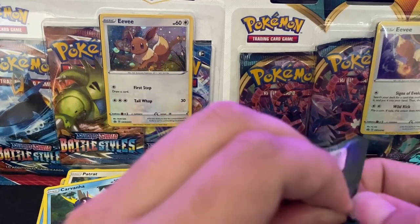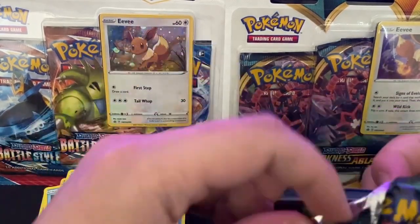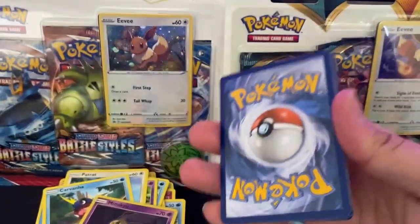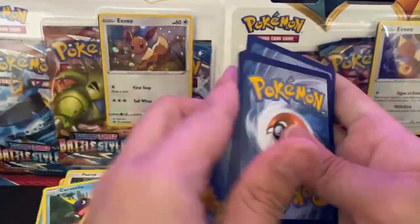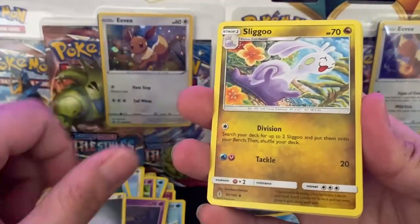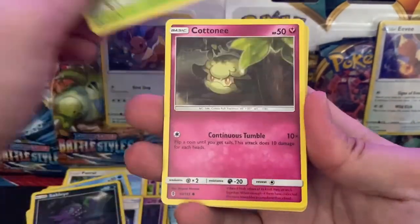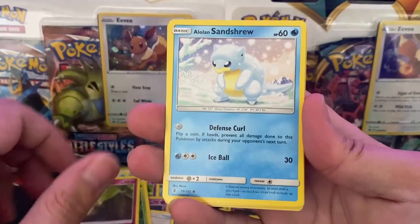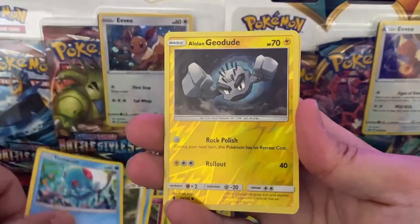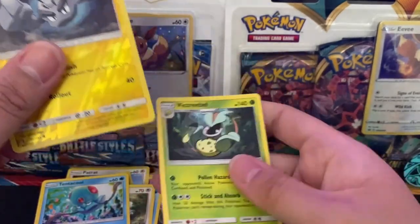Hope we're lucky. It's fine if we're not, I'll take the loss. Code card. We've got the Energy, Sligu, Energy Lotto, a Sableye, a Bellsprout, a Cottonee, a Lolan Sandshrew, a Stuffle, a Tentacle, a Reverse Lolan Geodude, and we've got a Victory Bell Non-Holo.